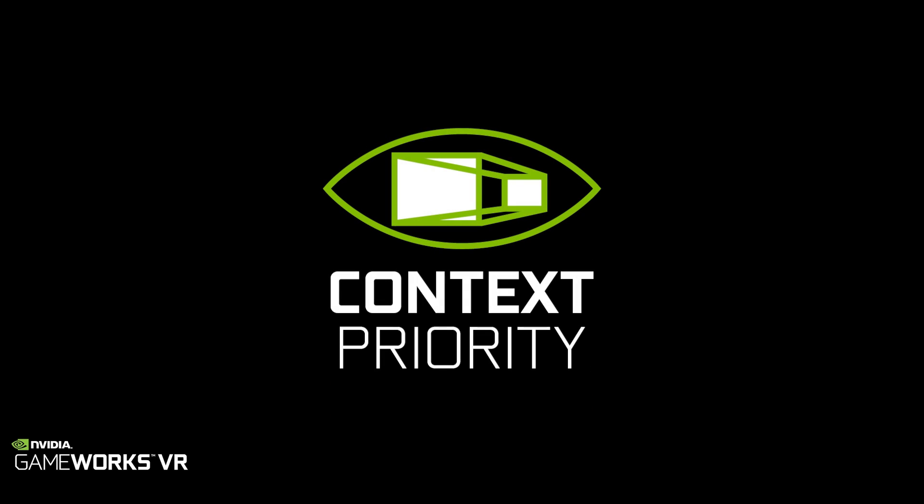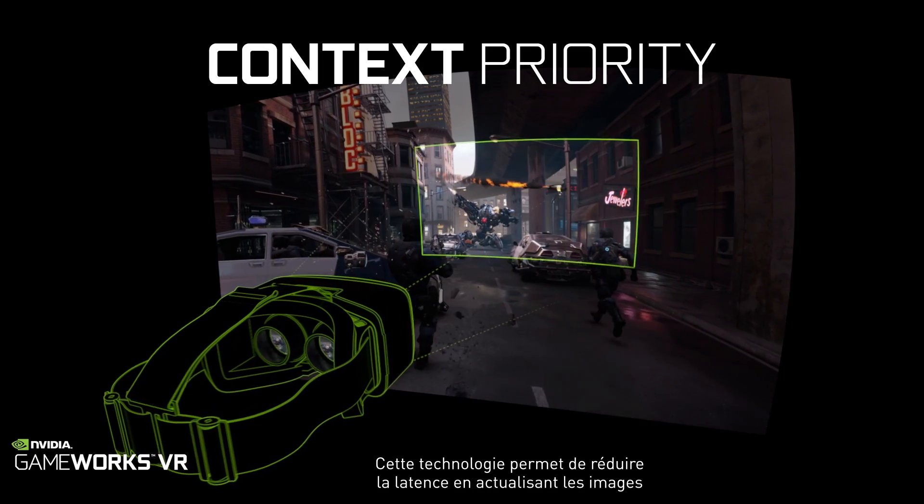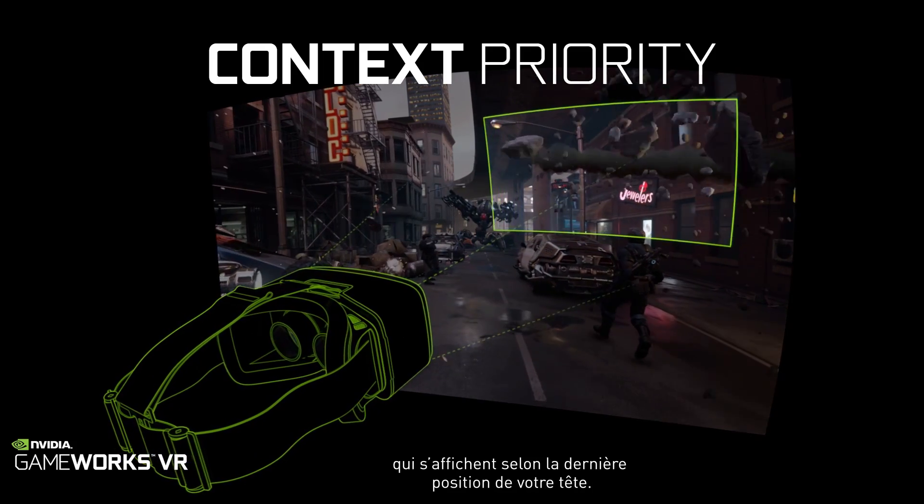The third feature is context priority. Context priority helps reduce latency by updating the image being rendered based off of the latest position of your head.